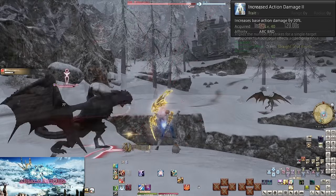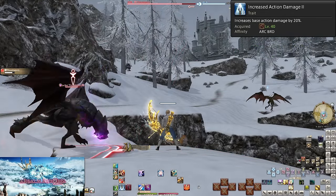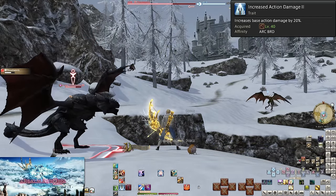Level 40: Increased Action Damage 2. Just like the first one, damage is up another 10%. This doesn't affect the playstyle of the job, just keeps you on par with Realm Reborn balancing.